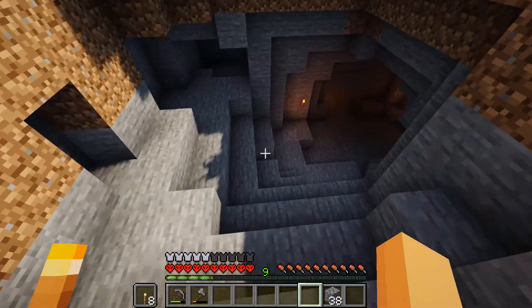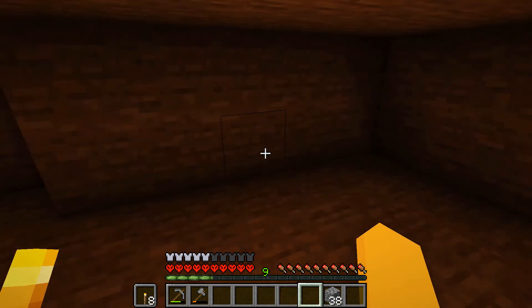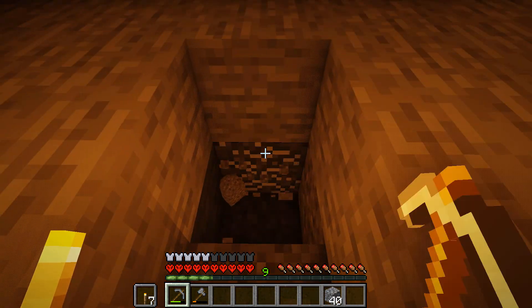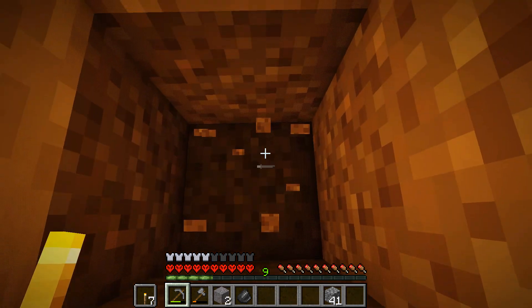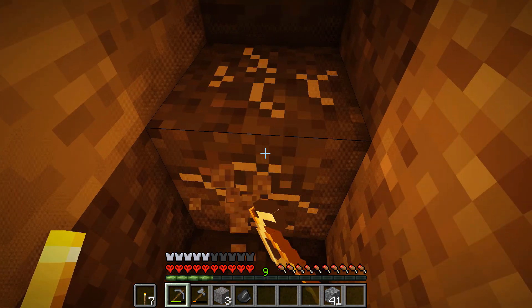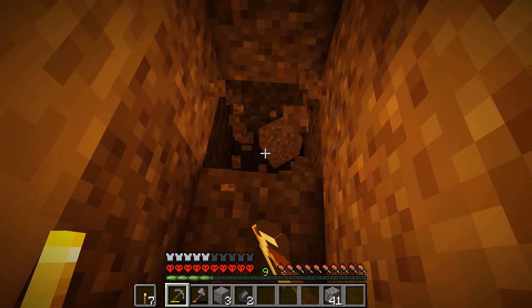This is where I was getting a lot of stone, so I think we're just going to go for it. Gravel — right, one tip for gravel: watch this. Pop that there. What a moron — it's got to be on one side so it can drop down.